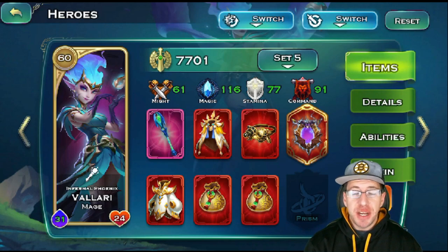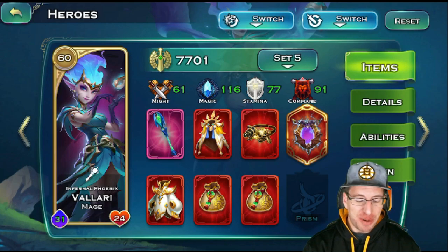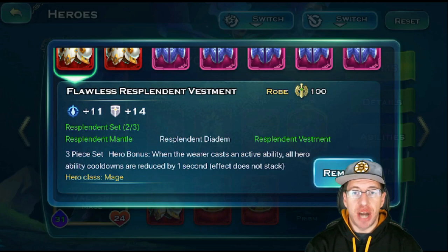At the time of recording this video, Volari has three possible sets she can use: the Craftable set, the Clash of Fate set, and the Dragon set. If the Drake set is out, go check out the Drake video I made for it. The first set is the Craftable set — whenever the wearer casts an active ability, all hero cooldowns are reduced by one second. That is a pretty nice added bonus to her using any of her active abilities.